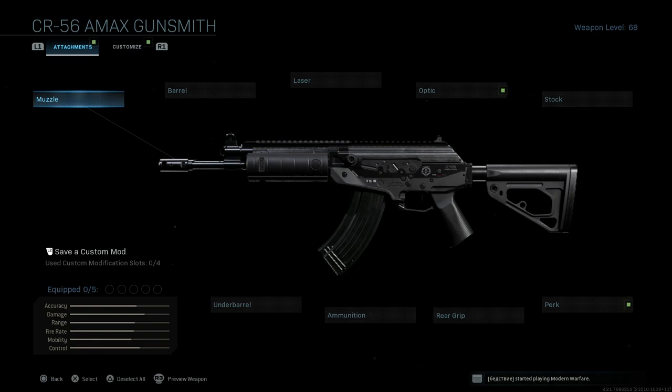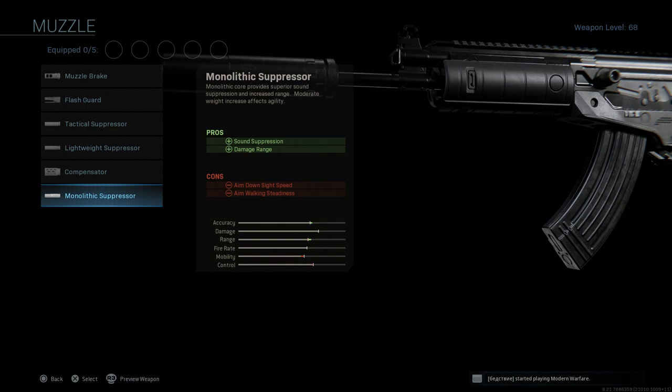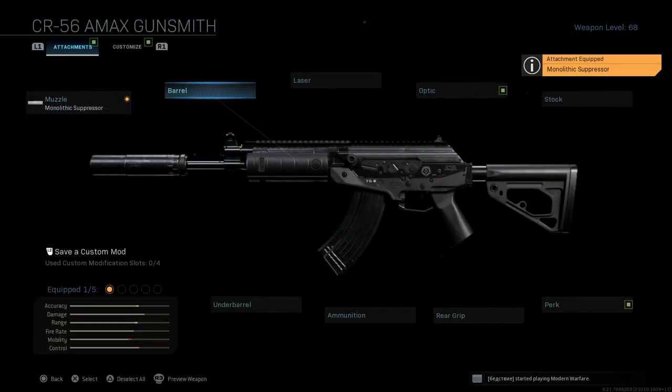Let's strip this down and build it for solos. First, I'm going to start with a monolithic suppressor. This is going to assist with sound suppression and damage at range, and keep us off the radar in Warzone — which is always key. The cons here are going to be the aim down sight speed and the aim walking steadiness.